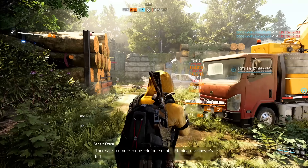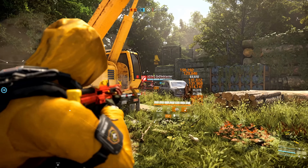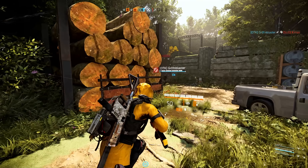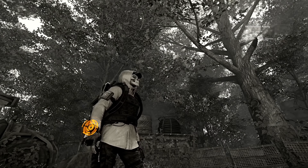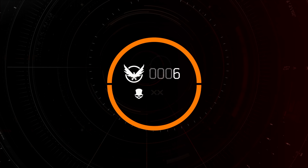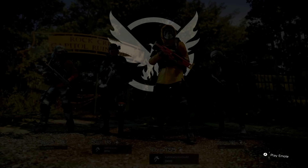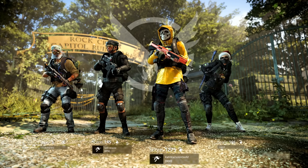No more rogue reinforcements — eliminate whoever's left. GGs, spawn's flipped. Nice. Armor on kill build in PvP, let's go! Got MVP — look at that, with an armor on kill build. Seven, one, and three. Twenty-four million damage. Let's jump over to PvE gameplay.